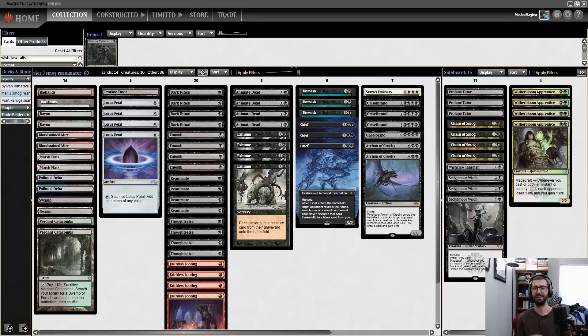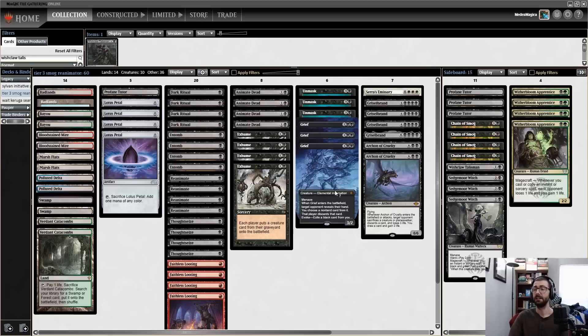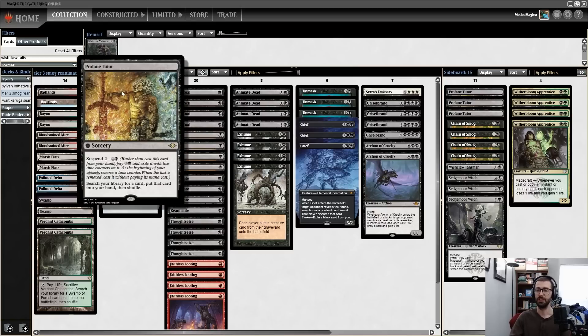Today we're going to be trying this whole Reanimator transformational sideboard package again. A few weeks back we tried it to some good results, trying to transform into a more fair creature-based beatdown plan. Today we're going to be trying the Witherbloom Apprentice and Chain of Smog combo. The main deck here is largely going to look like traditional Black-Red Reanimator, except we have Bayous rather than things like Show and Tell, Underground Sea, or maybe a Scrubland.